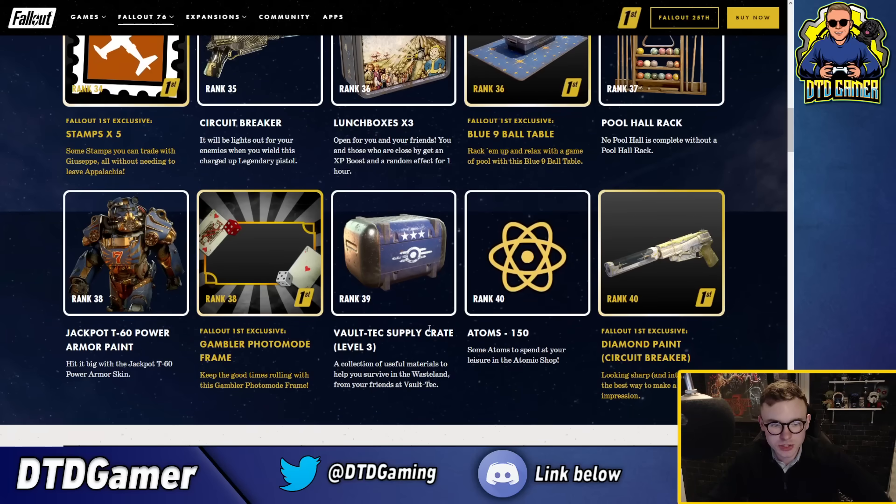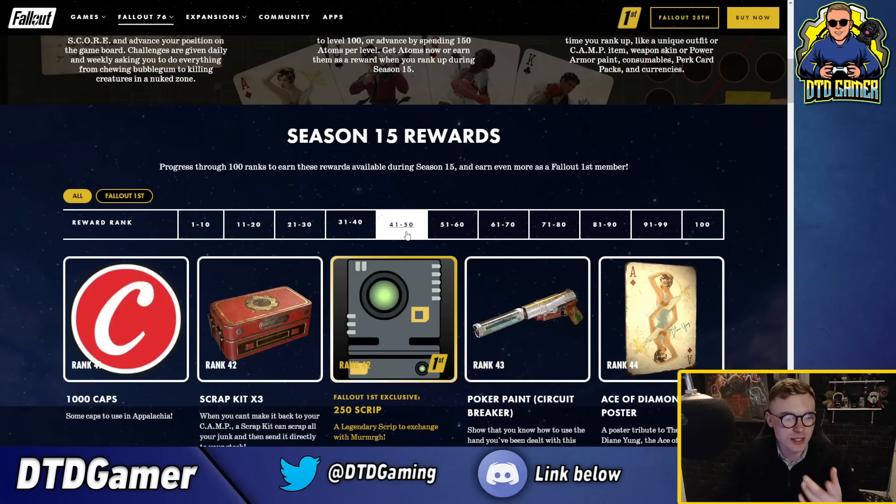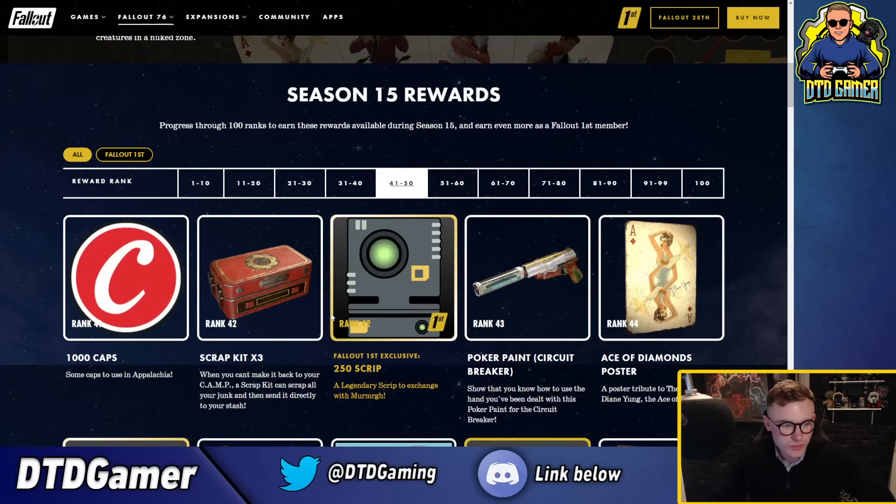The voltaic supply package and atoms, then we get the awesome-looking diamond paint for the circuit breaker. I'm presuming this is going to be very similar to the double barrel shotgun where we got that variant added in constantly throughout season 13 - just doing that but this time with a 10mm. With the skin it's kind of deceiving, it looks like a desert eagle with a silencer. I'm hoping it's really overpowered and actually usable. That rank 40 skin looks fantastic, I love it.